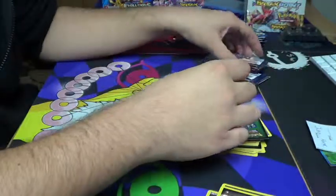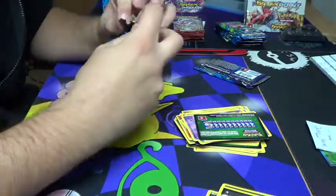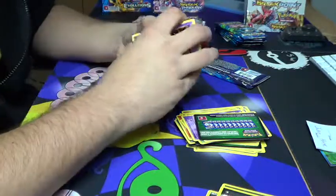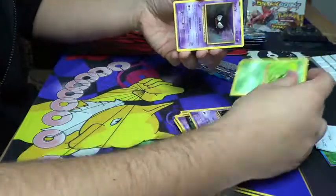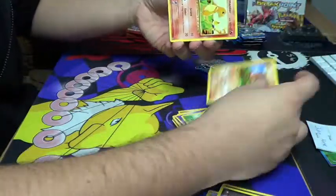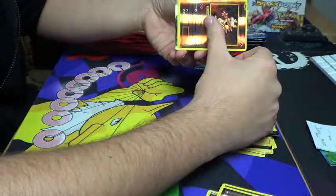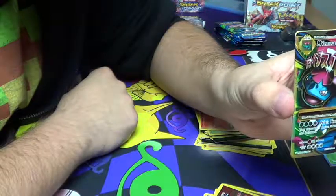Two packs left — we're hoping to see an EX, a full art, or just something neat. Even if it's a regular holo Charizard, I'm pretty sure that would make him pretty happy. Let's see what we got in here — good luck dude. You got the reverse Magmar, and you got the full art Mega Venusaur!